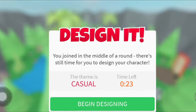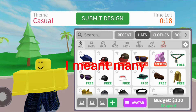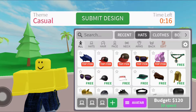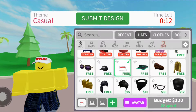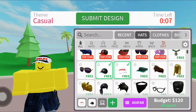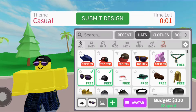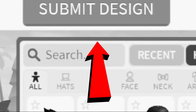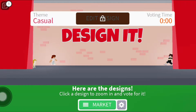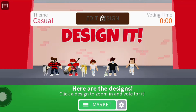I might as well begin designing - not very many seconds left. My budget is $120 and I have to be casual. That looks pretty casual. Yeah, that's about all I can do. Oh, there's sunglasses - there we go! I got my outfit with like 24 seconds to spare.